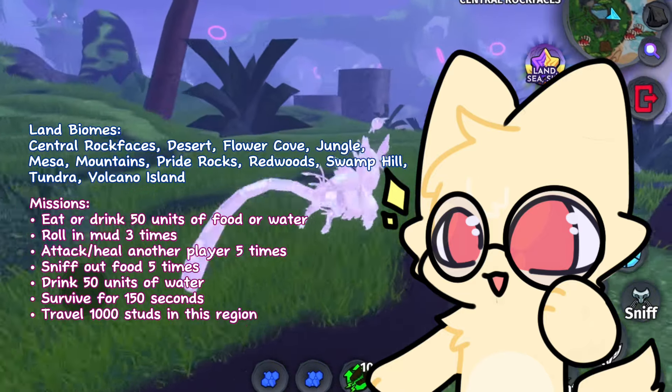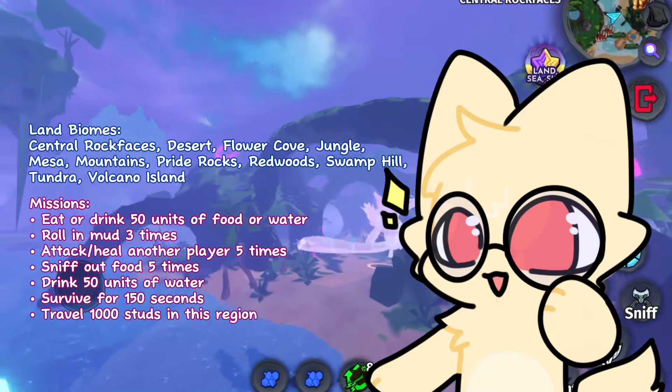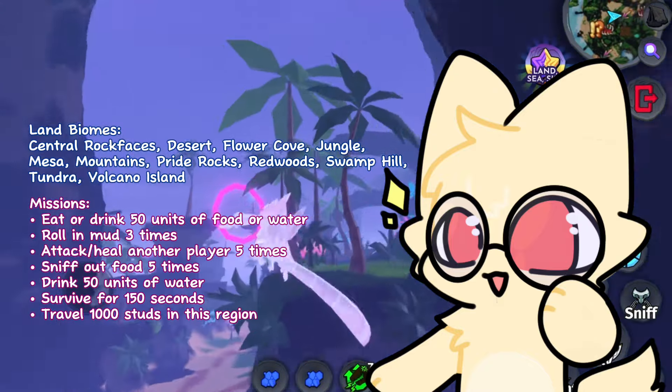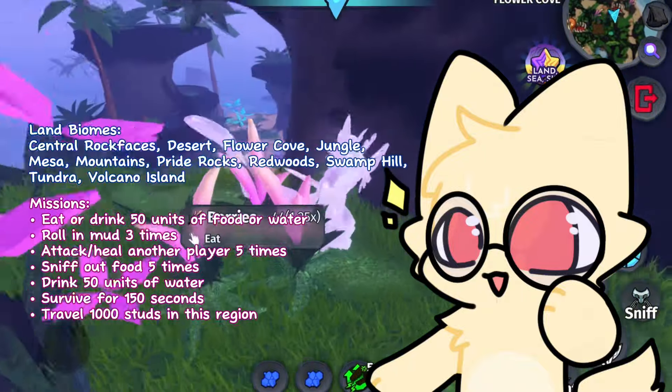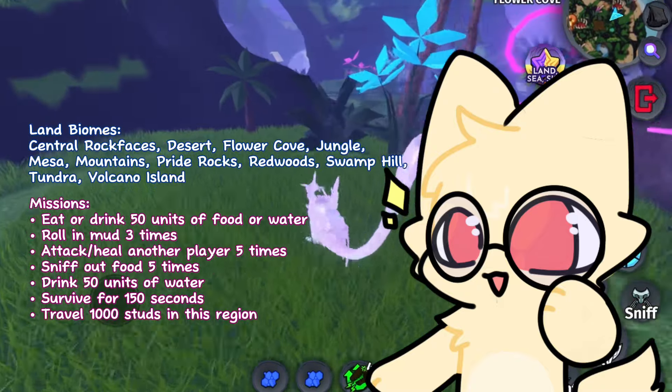The missions for the land biomes are: Eat or Drink 50 units of food or water, Roll in mud 3 times, Attack or Heal another player 5 times, Sniff out food 5 times, Drink 50 units of water, Survive for 150 seconds, and Travel 1,000 studs in this region.